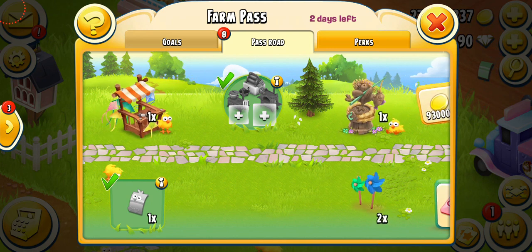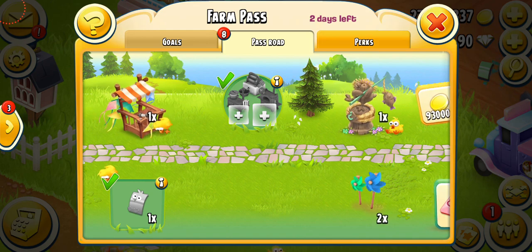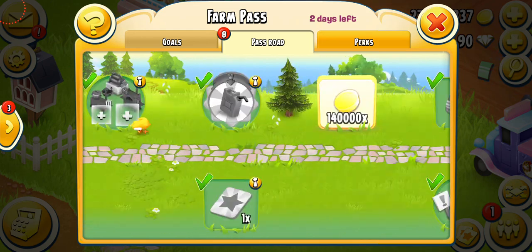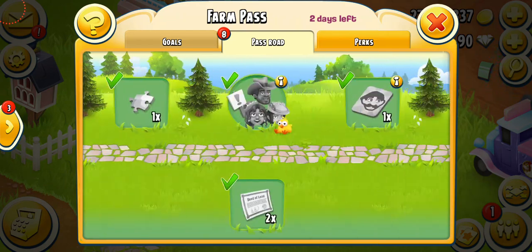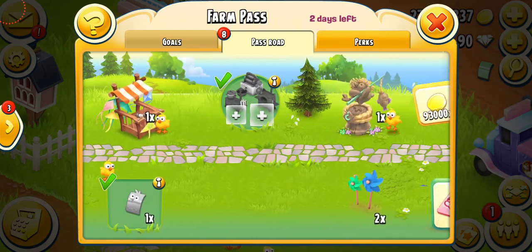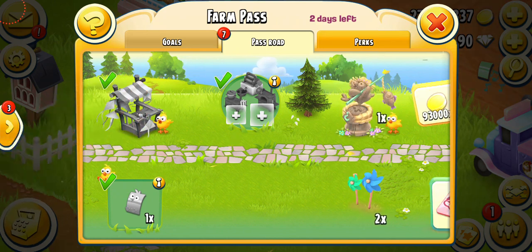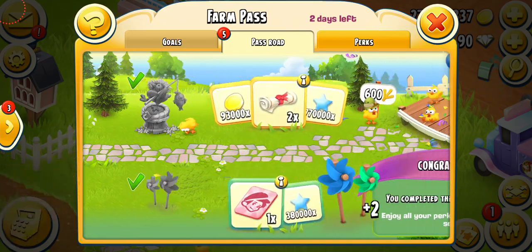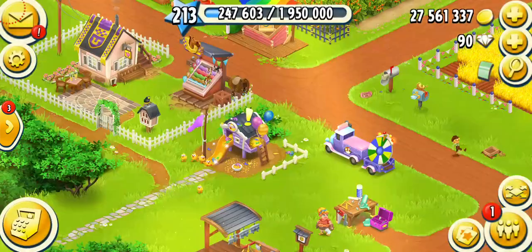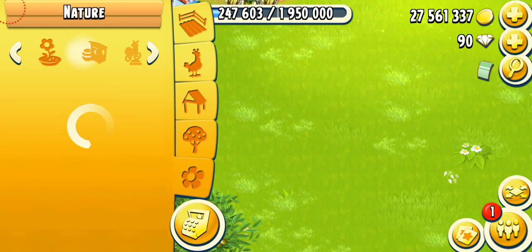Here are the exclusive decos of this farm pass. I think there's only one in the free road — yeah, only one. That was not great; they need to do better. I'm going to collect the decos: you have the kite stand, double chickers, and the pinwheel. There we go — all the decos collected. Time to put them on my farm and show you guys how they look.